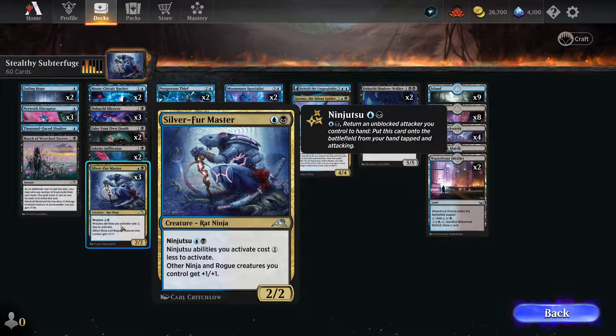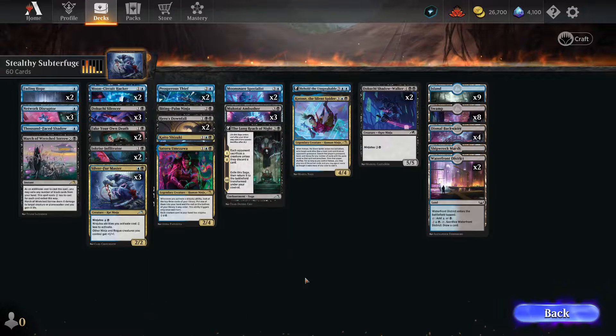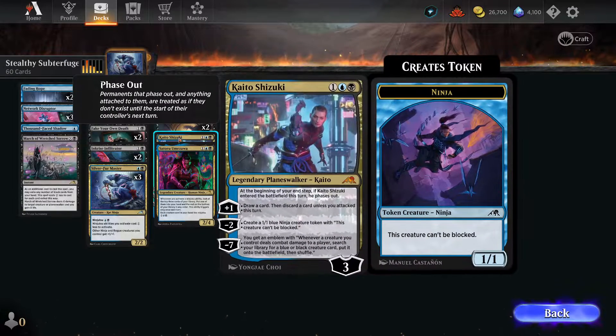It's good to get Silver Fur out quickly so that you can take advantage of that. The deck is very heavily focused on ninjutsu, and it's one of the few that actually comes with a planeswalker that I know of.